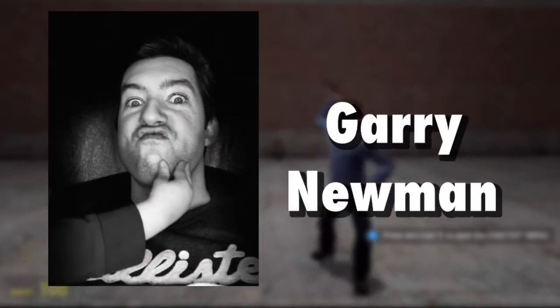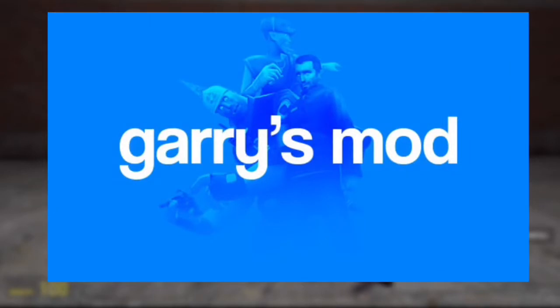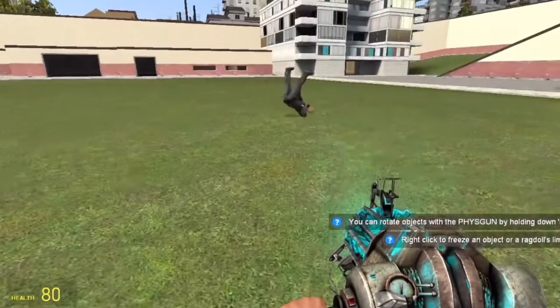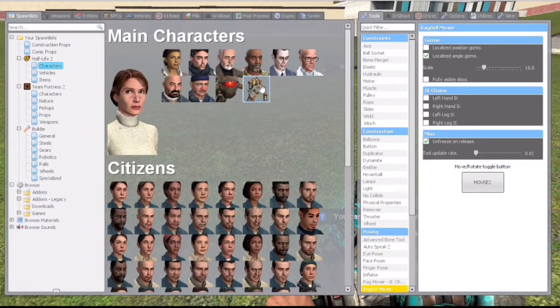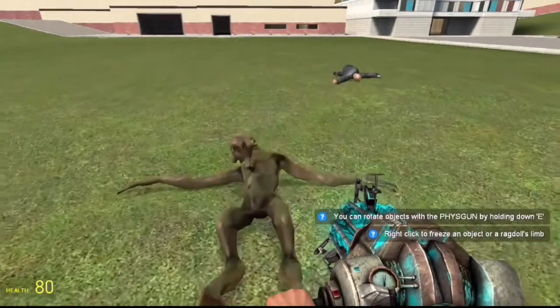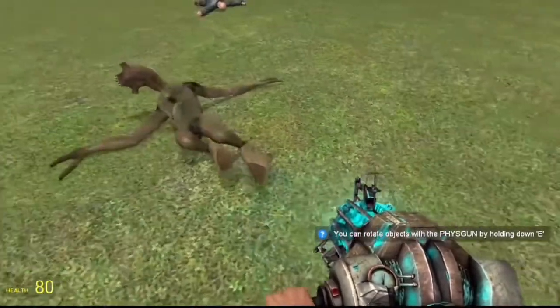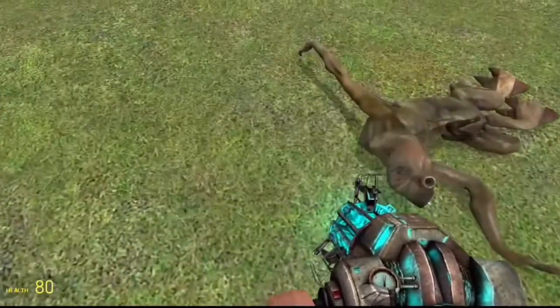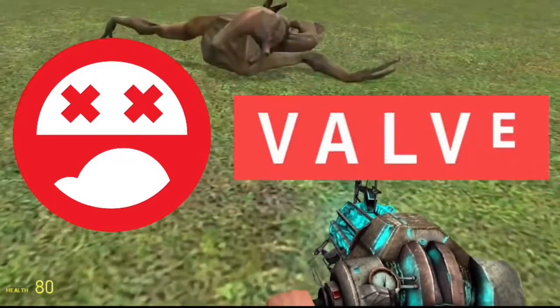And later that year, a man by the name of Gary Neumann released a mod for Half-Life 2 known as Gary's Mod. Gary's Mod, or Gmod for short, is a sandbox modification of Valve's popular sci-fi game, allowing you to do pretty much whatever you want with assets in the game. The mod received many updates until it became a full-on standalone game in 2006, as Gary's team, Facepunch Studios, and Valve had struck a deal to release it commercially.